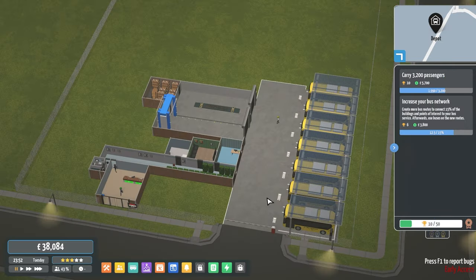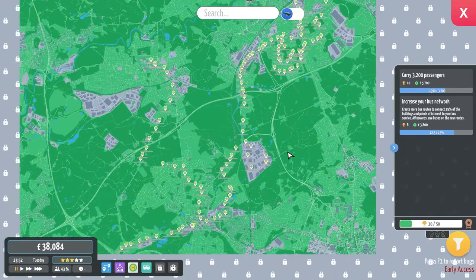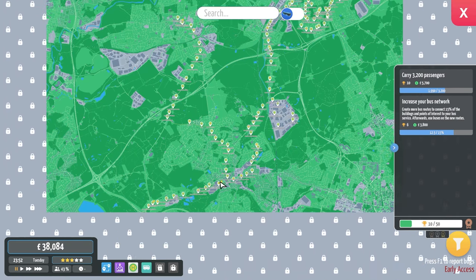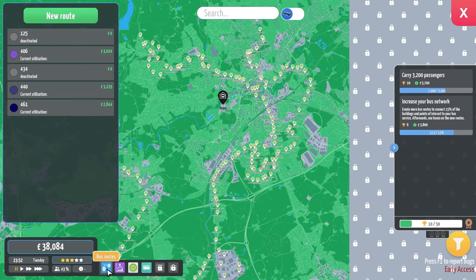Hello everyone, welcome back to another episode of City Bus Manager with me, Tops. I've just paused it here — we've started the game and I've created two new routes. I haven't started them yet but I have created them. I went and looked online and saw what routes were available, and I found the 151, 152 and 5.